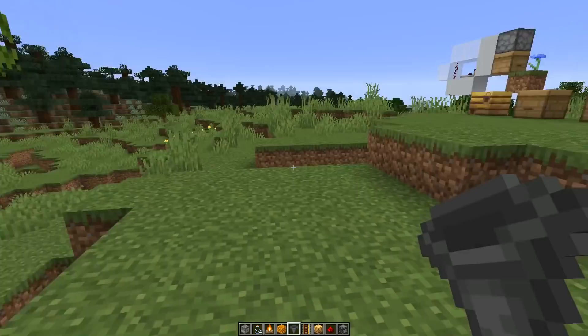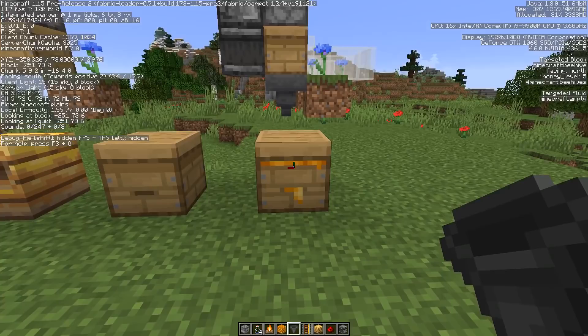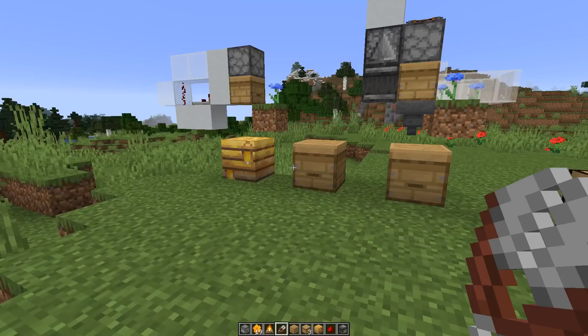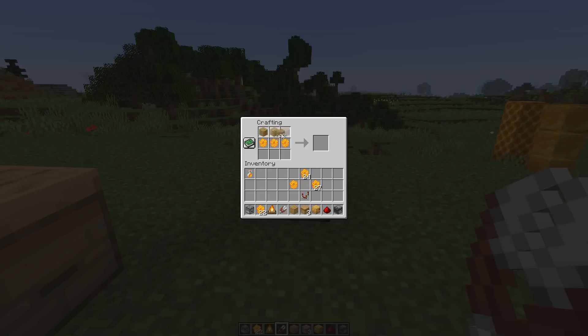There is a fill level of the bee nest or the beehive which counts up to 5. You can check it with the F3 menu and check the honey level. If the honey level is at 5, you can use shears to get honeycombs, or you could use an empty glass bottle to get honey. If you shear the bee nest or the beehive, you will always get 3 honeycomb. Apart from being used to craft honeycomb blocks, you can also use those in order to get more beehives.